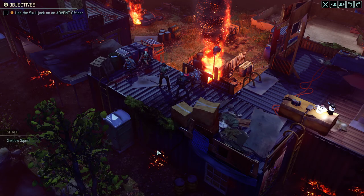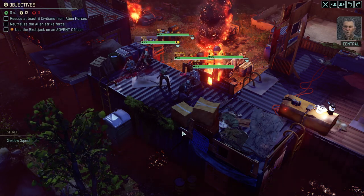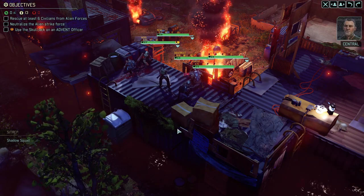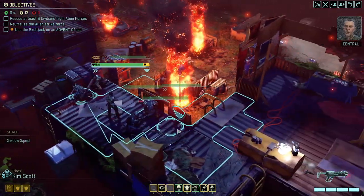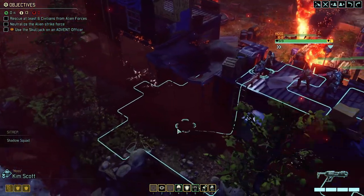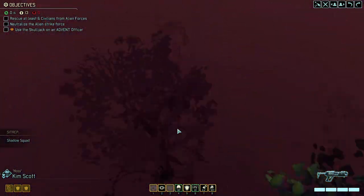We're on high ground immediately, which is kind of nice, but we won't see anything right away. Forces are attacking the outpost - eliminate all enemy units and protect those civilians. Advent came in hot and so did we. We won't have a concealed position for deployment on this one, but we do have the Conceal ability.